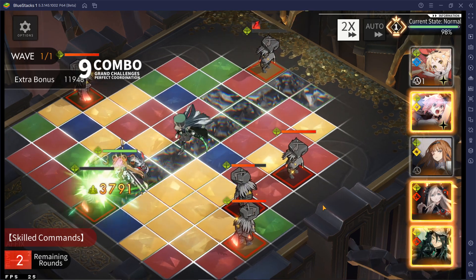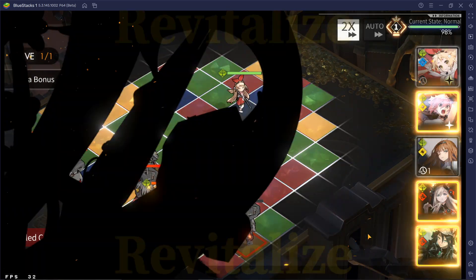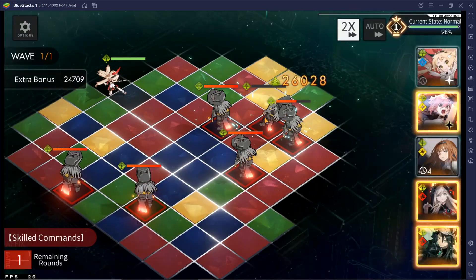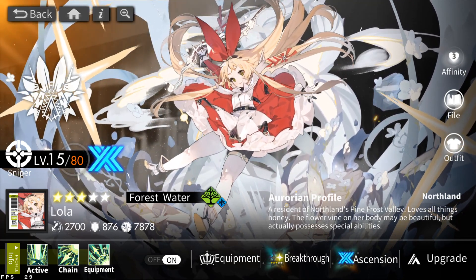Have you ever wanted a character that snipes enemies across the room like this? Or maybe has an overloaded active skill with a short cooldown that does this? And maybe you actually want to see even bigger numbers? Well, I'm here to tell you that the new 5-Star Force Aurorian Lolly — her name Lola — fits the bill.